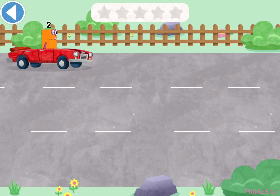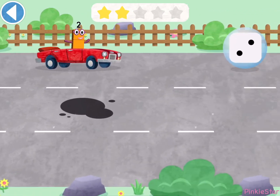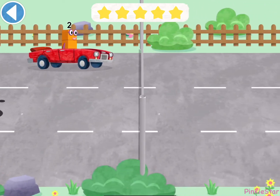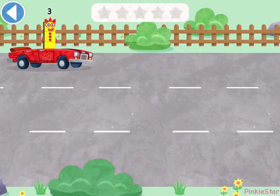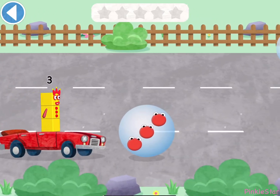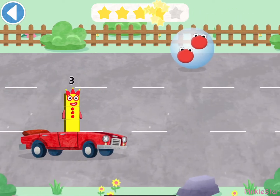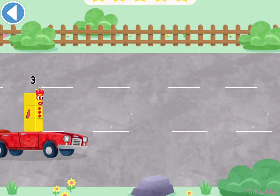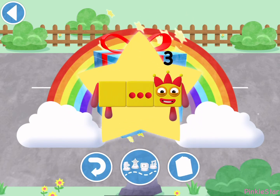Two! Ready, steady, race! Two! Amazing! Two! Hooray! Well done! Three! One, two, three, four — hooray! Three! Well done! Have another go. Try to pick up the pictures — you're picking up the right numbers. Well done! You've unlocked a sticker. Which sticker will you choose? Play again to unlock another sticker.